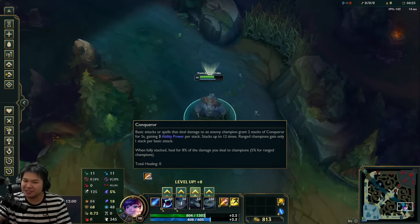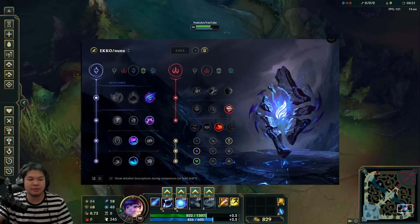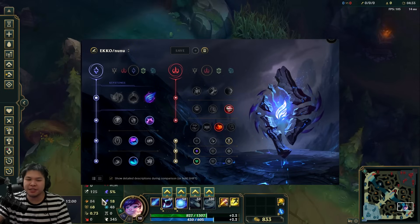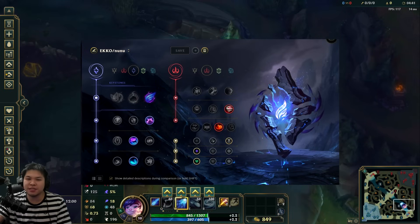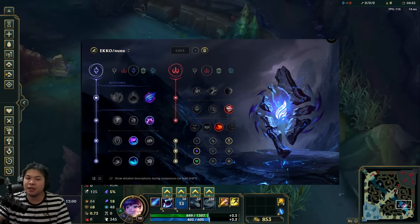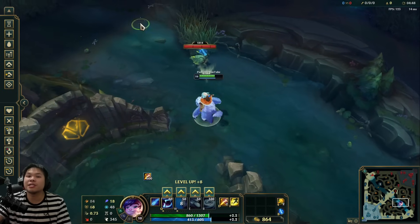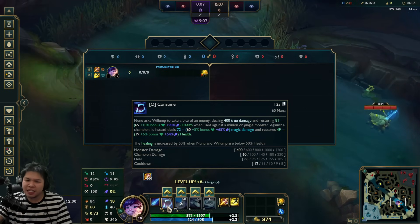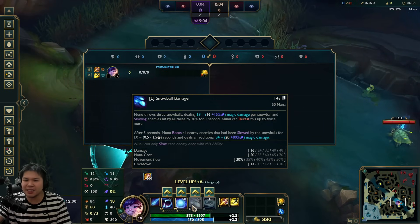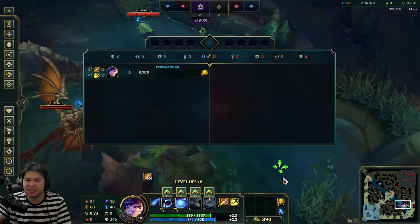For runes — we'll have a picture — it's going to be Phased Rush, Celerity, Nimbus Cloak, and Water Walking. Everything is about movement speed on this champion because you can get fast snowballs. On the secondary, you'll have Eyeball Collection and Movement Speed. Movement Speed is good on Nunu because of W. His AP ratios have gotten really insane over the past few years, so Eyeball Collection replaced Cheap Shot.